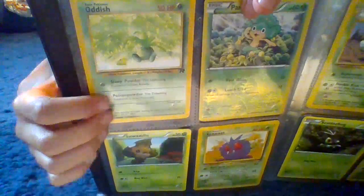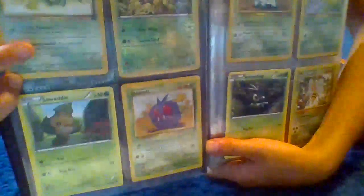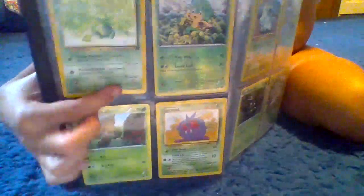He has 50 health. His first move is Sleep Powder and the next one is Poison Powder. His weakness is fire type, which is mainly all of the grass types.